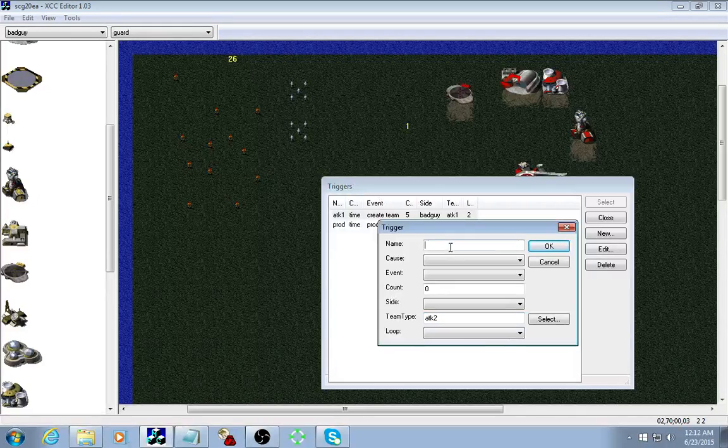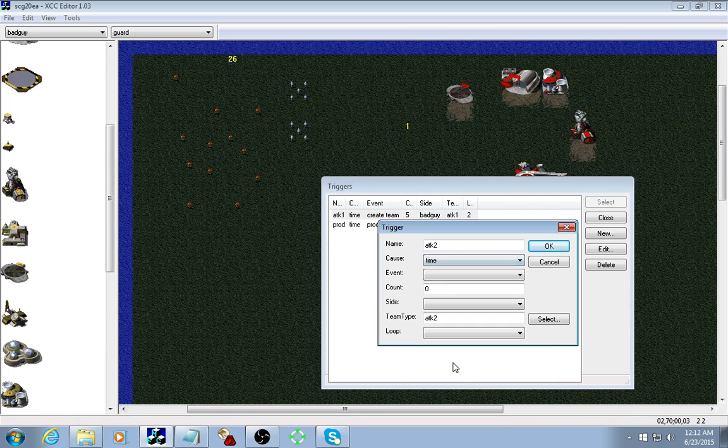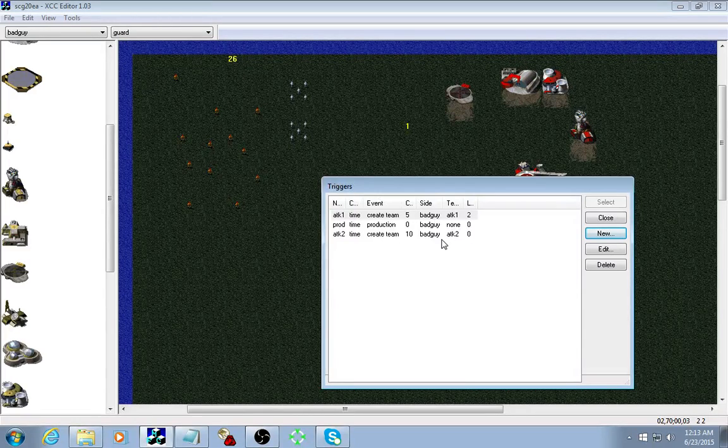Let's copy that. This one — again we're going to use Time as the cause. The event: Create Team. Since there are no tanks available on the map they'll fly one in so they're able to make the team. We'll set this for ten. Again that is bad guy. We'll only have this trigger happen once. There are some interesting side effects to them producing units but let's stick with that for now. Looking good so far.